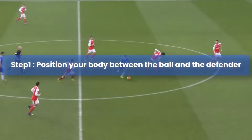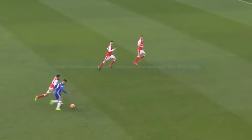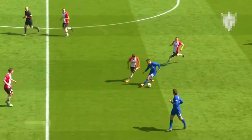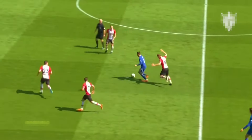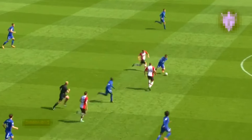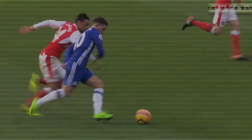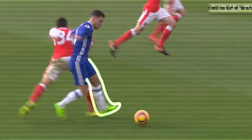Step 1: Position your body between the ball and the defender. This is Hazard's most distinctive feature. Despite his small stature, he doesn't lose out to larger defenders. The reason is not only his strong core and body balance, but also because he constantly keeps his body between the defender and the ball. He uses his legs to block the defender and protect the ball.